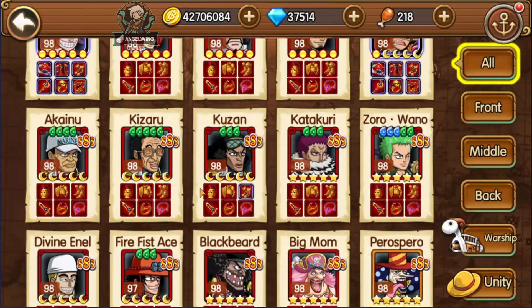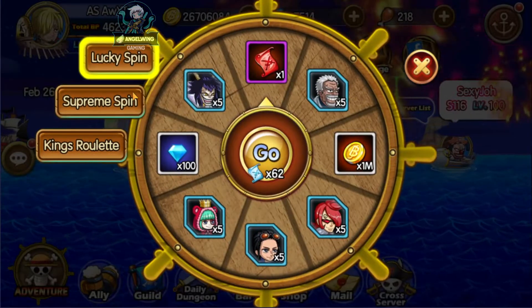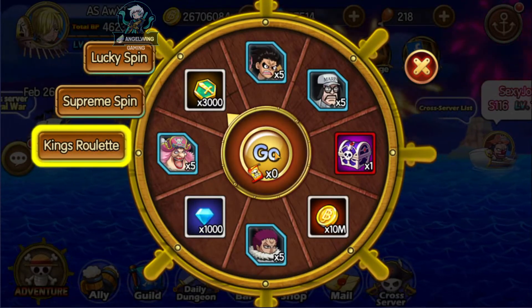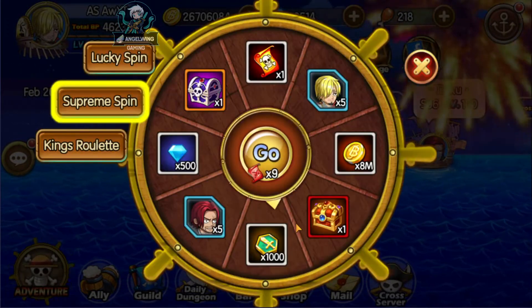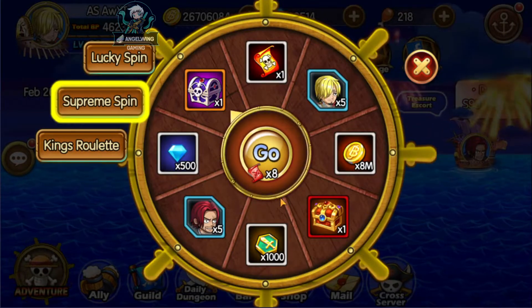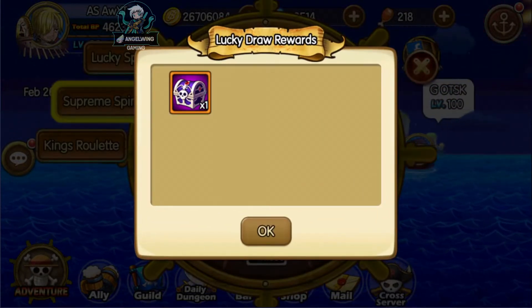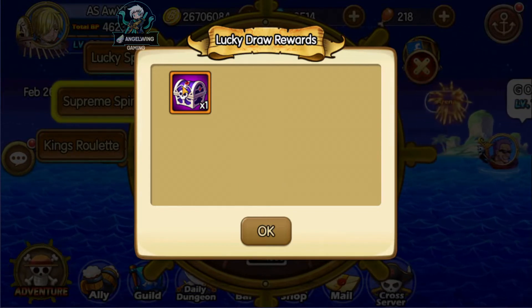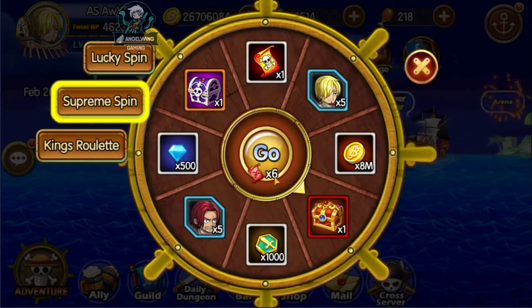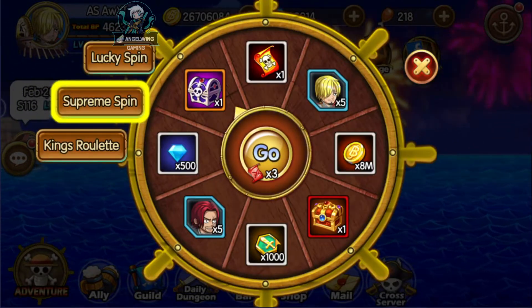I am going to progress two more times and spend my lucky points as well. We failed again — it was three pieces, but that's okay. I am also going to give you the weekly code. For the rest of the video we are going to progress further on the Sky Island, because some of you are struggling and don't have the right team.